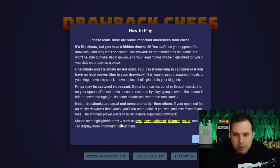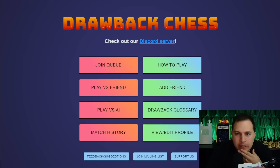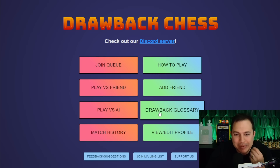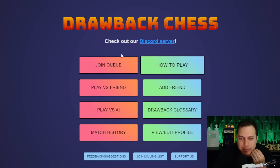Not all drawbacks are equal - some are harder than others. If your opponent has an easier drawback, you'll win more points. I feel like I should just jump in and then come back to the drawback glossary. Let me make my face a little smaller so I'm not covering the board.